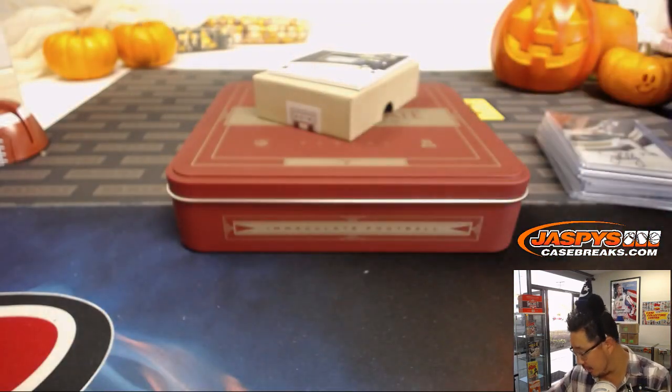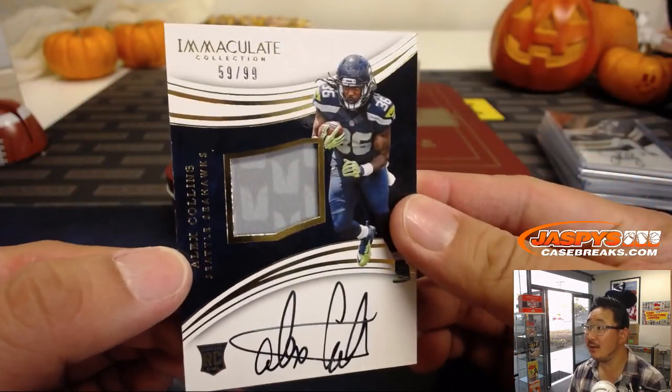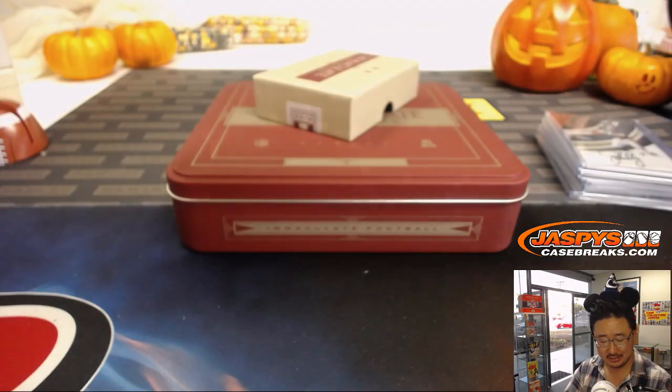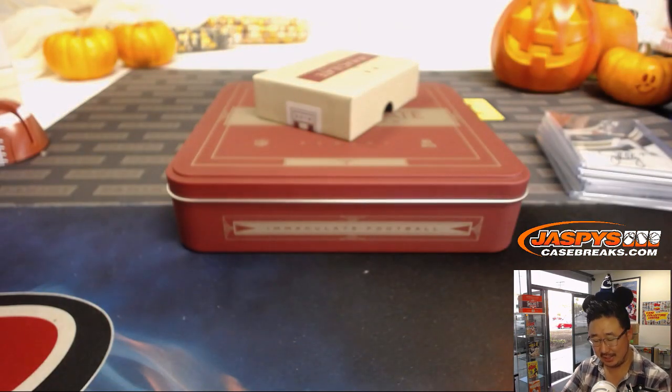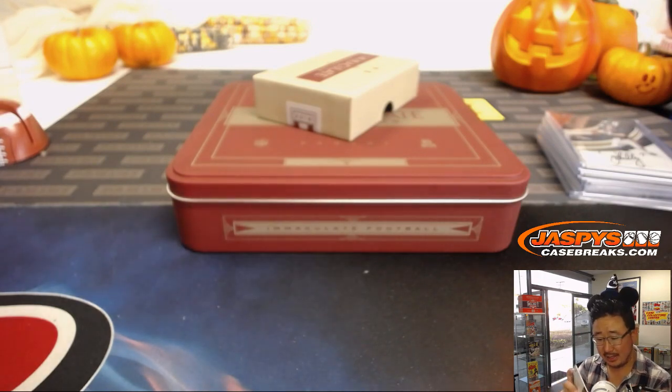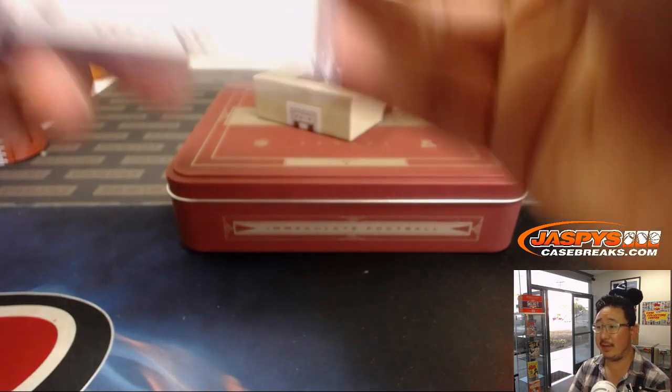Last but not least is 59 out of 99 — two color jersey and autograph, Alex Collins. Sorry, sixes — that's an upside down six. That will go to Anthony in the number nine. And there you have it, ladies and gentlemen.